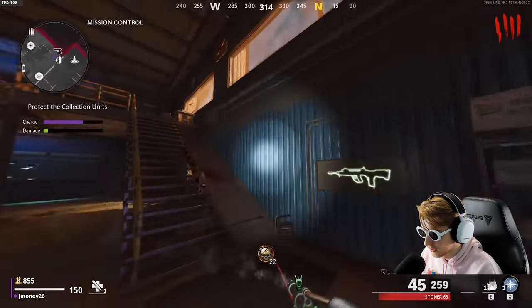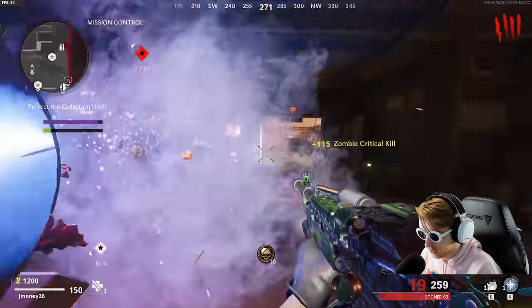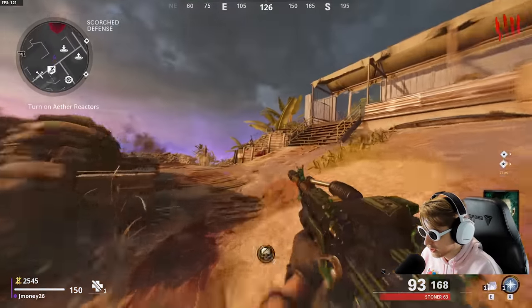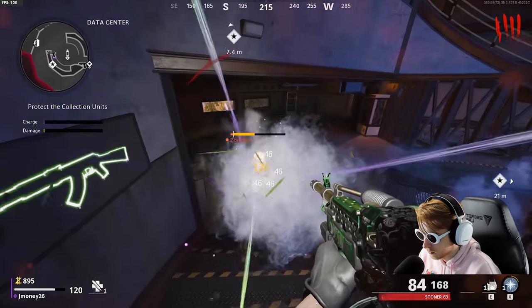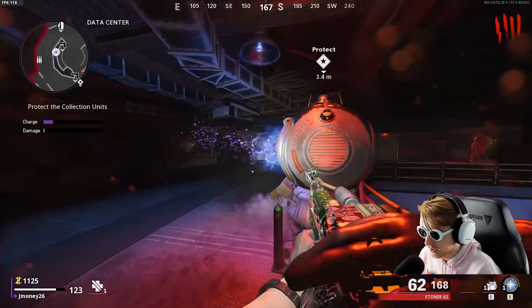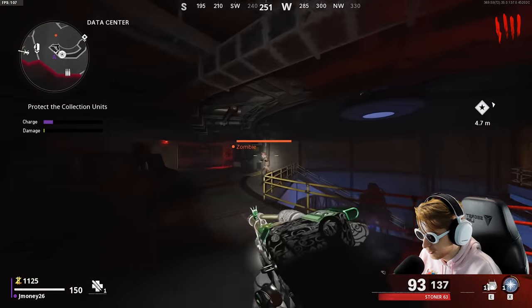Just melting them. I need to really focus crits though — I need to hit them in the head. I just got to think like a sativa, really work on the mind. Let's go start up this reactor and get our loose change. This Stoner blueprint is really nice, but I wish it had more ammo in the mag — feels like I'm reloading a lot.